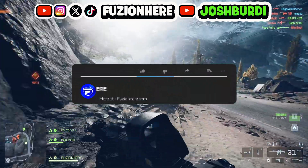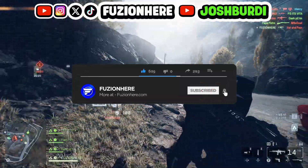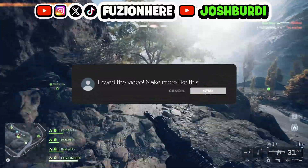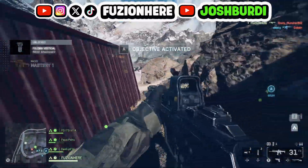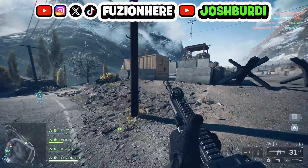If this video helped you guys be able to play the Battlefield 6 beta, make sure you guys drop a like on the video as well as subscribe to Fusion Here and turn on post notifications for Battlefield 6 coverage. We're going to be having a bunch of videos coming out showing you guys how to get free unlocks in Battlefield 6, as well as a whole lot more coverage coming for the game. So make sure you guys don't miss out, and also make sure you guys join the Discord server — link will be in the description and the comments.